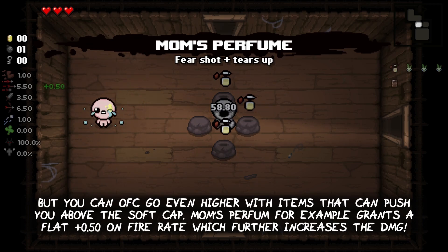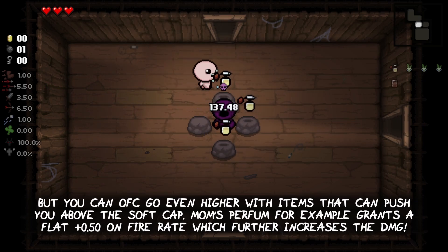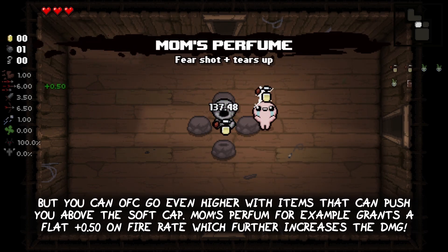But you can of course go even higher with items that push you above the soft cap. Mom's Perfume, for example, grants a flat +0.5 on fire rate, which further increases the damage.